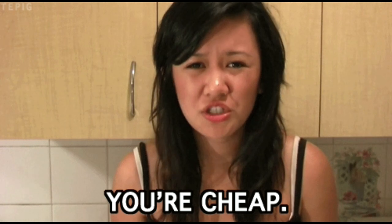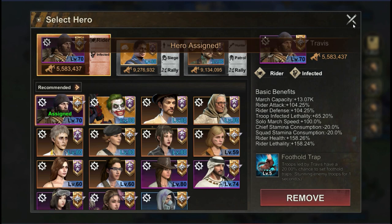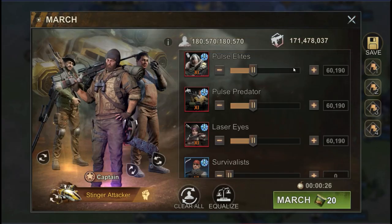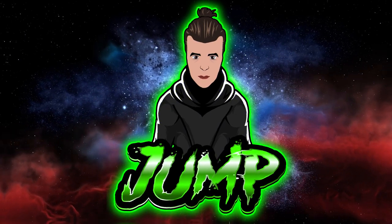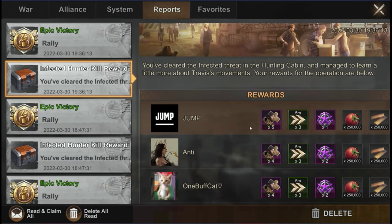However, we are very stingy and want to spend as little stamina as possible. Using Travis as your rally captain will deduct another 20% stamina points. That brings the cost down to 20 stamina. I won't let you sit and watch 5 minutes of waiting for the rally to launch, so I'll cut this part. We obviously got the Travis frags, but that was never our main goal.